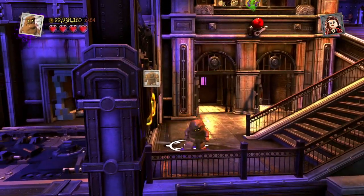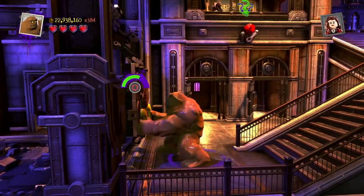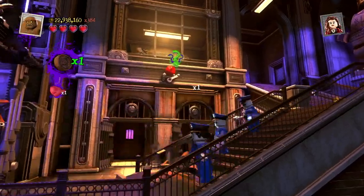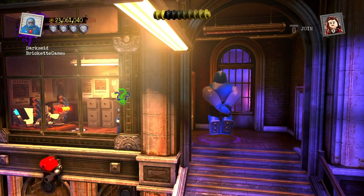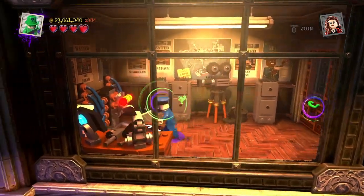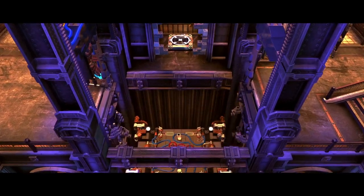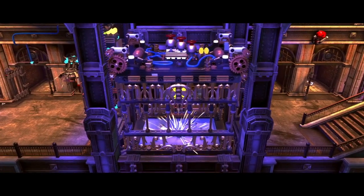Now we need someone with Super Strength to pull on these Strength handles. If you're normal-sized Clayface, hold the top button until he gets big. Now we need someone with Mind Control, like the Riddler. We can use Clayface for this too, but I got Gorilla Grodd.